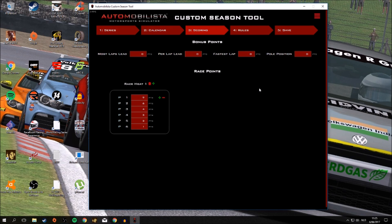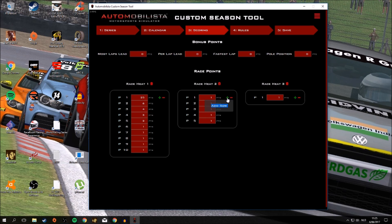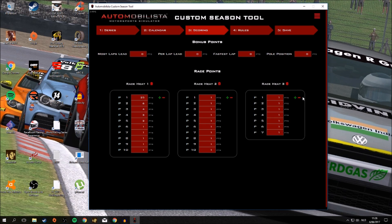Then you go to the Scoring tab, which is also very interesting. Here you have the main scoring from the race — you can add positions, delete positions, and type in the exact number of points you want, for example 25. You can add other heats and other races, up to three races, and add points and positions to each. You can even give the main race more points than the sprint race. A lot of customization, very neatly and intuitively done.